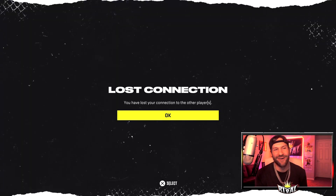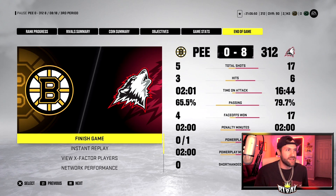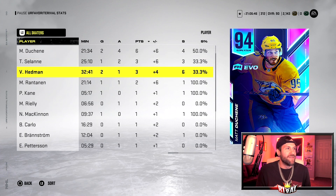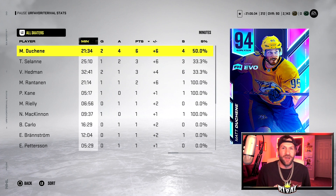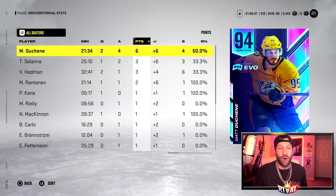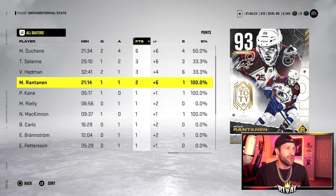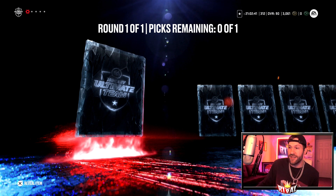He finally rage quits. We get our 950 rival points. Take a look at the game stats — Matthew Duchene and Victor Hedman both had two goals, though their second goals came because the guy put the controller down. Duchene also had six points — that is ridiculous. Balani three, Hedman three, Rantanen two. Very nice game. I almost did not click record on this — that would have sucked.